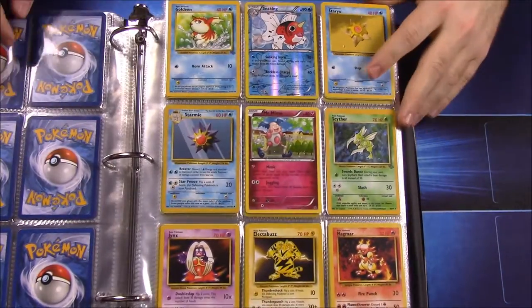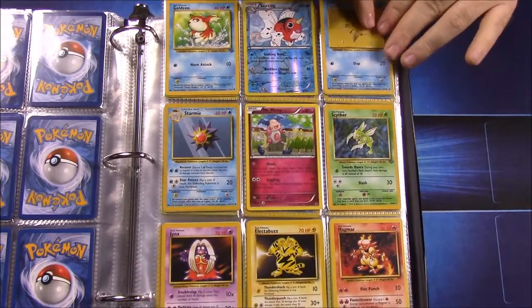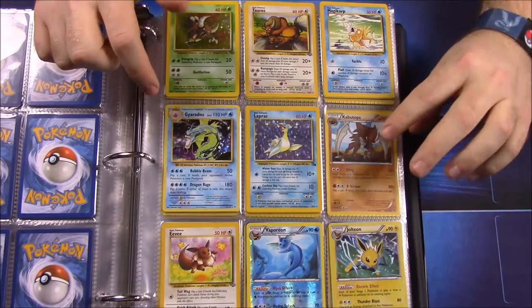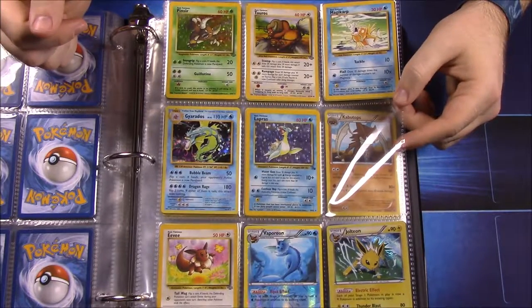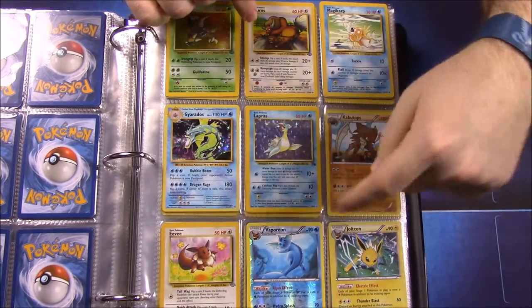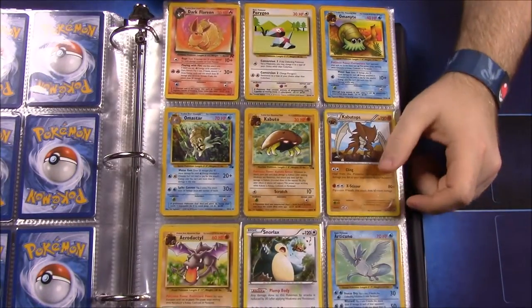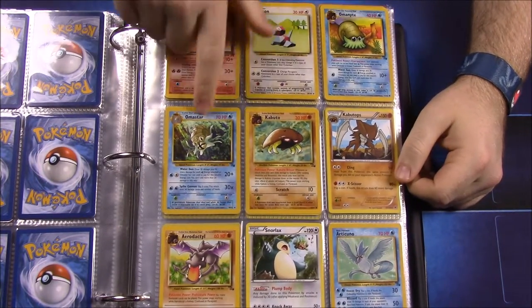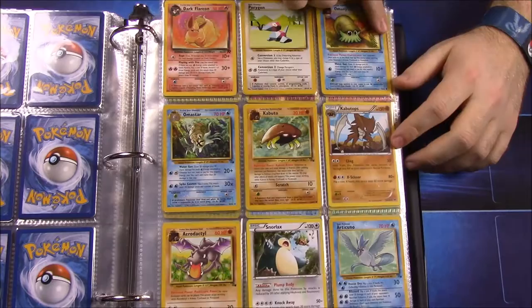On this page I never had a Seaking or Mr. Mime, but it looks like I had all the others. Never had a Gyarados. I lost track of what's next — looking it up — Ditto, that makes sense. Never had a Ditto. I had an Eevee but never had a true Vaporeon or Jolteon. The only Flareon I have is this dark Flareon from the Team Rocket set. Never had a Kabutops or Aerodactyl, and never had a Snorlax. There's a Fossil Articuno.